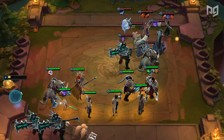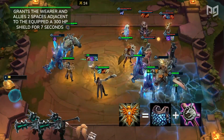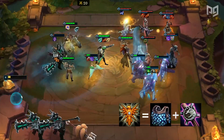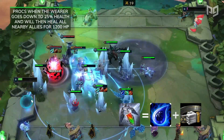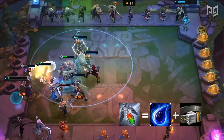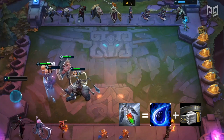Now to one of our weaker defensive items, Locket of Solari, which grants the wearer and allies two spaces adjacent to the equipped unit a 300 HP shield for 7 seconds. It's a health buff that's decent but not too strong in the current meta. We also have Redemption, which procs when the wearer goes down to 25% health and will then heal all nearby allies for 1200 HP. Redemption can be pretty strong combined with a Guardian Angel as it will heal the unit while they're going through the revive state. However, there are a lot of counters to this item right now which we will discuss later.